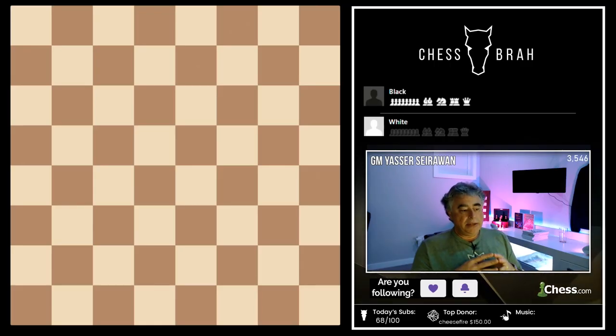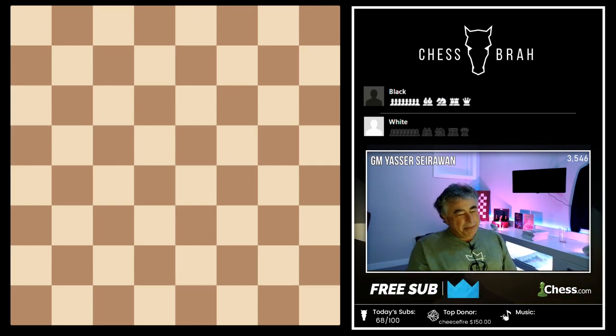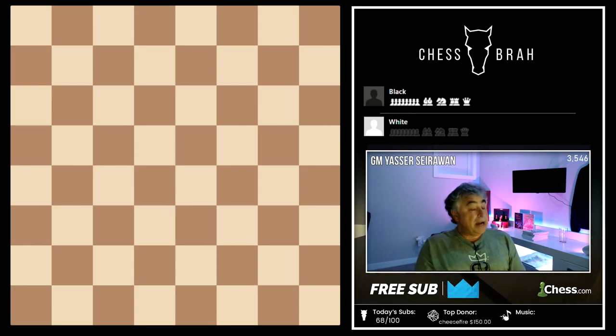The first part was to get you to understand that it's through the control of space that we know what the material count is worth. On this 64-square board, I own 32 squares — they are my space — and you own 32 squares — they are your space. It's through my control of your space that my pieces become powerful enough that they have a material value.